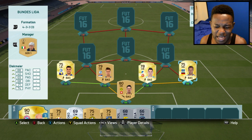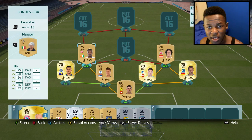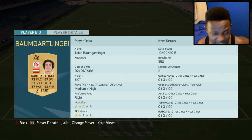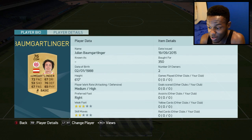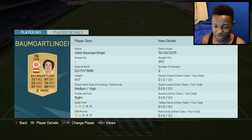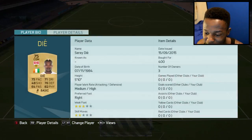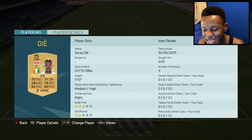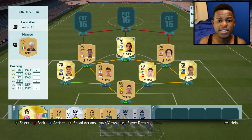On the other side we have Diakmere — 88 pace, 74 physical and the guy's 6 foot 2, what isn't there to love? My CDMs are Diakmere and another player whose name can't even fully fit on his card. Nevertheless both cards are OP. This non-rare right here cost me 350 coins and has 72 pace, 76 defending and 83 physical. On the other side Diakmere has 75 pace, 76 defending and 82 physical — only cost me 400 coins, an absolute bargain.